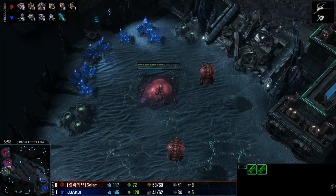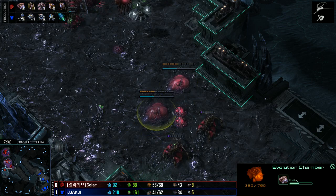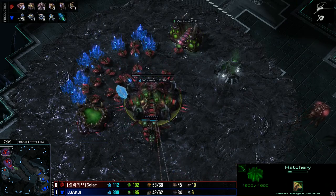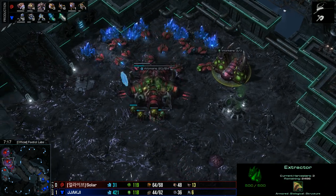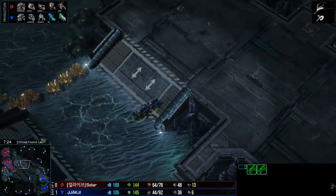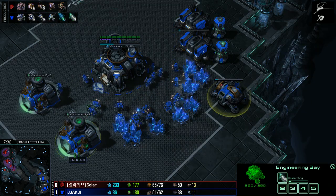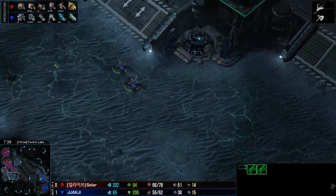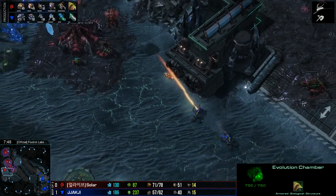All Solar has to defend against will be these Hellions. So he takes his liberty to throw down the double evolution chambers and continues to mine gas. He's probably going to drone up his third very quickly as well. The second gas is going down for him. Third CC is coming down for Jakchi as he's getting his upgrades from a single engineering bay, so he's going to play catch up in the upgrade wars — the 1-1 for the Zerg player should be starting as soon as Solar gets that 100 gas for the first upgrade.